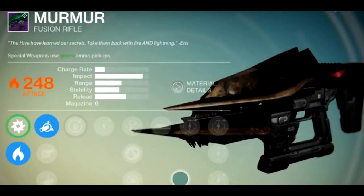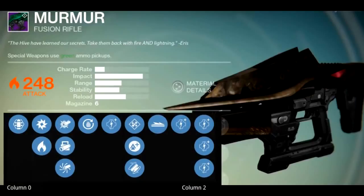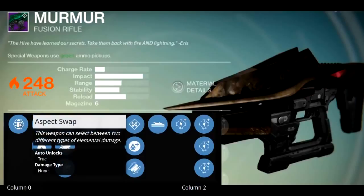The last confirmed raid weapon is the Murmur. I believe this evolves into the Nacre Chasm. Its description reads: 'There is strength in understanding duality — be not beholden to one path, but blaze your trail with fire and lightning.' Its first mod is Aspect Swap, meaning this weapon can select between two different types of elemental damage.